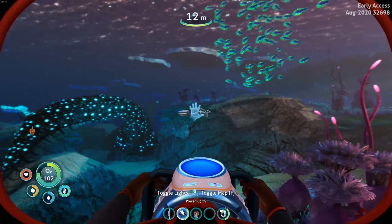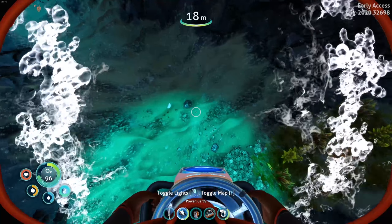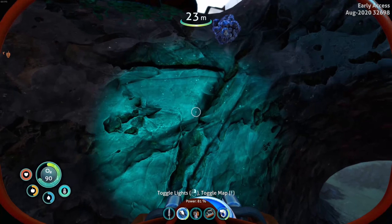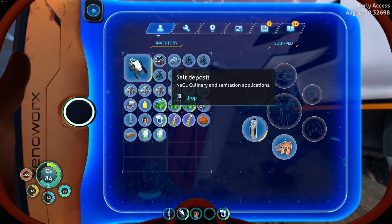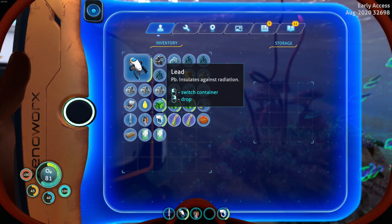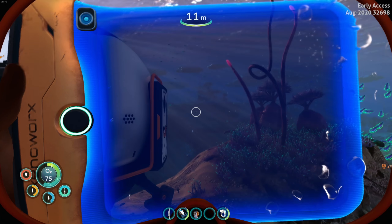Oh no! I hit the wrong button. Oh, darn it. Did I grab everything? No. Oh, and that's silver too — we can't lose that. Titanium. Alright, let's try this again. Put that out. Open locker and store. Switch container — fantastic. Look at that, we've done the things.